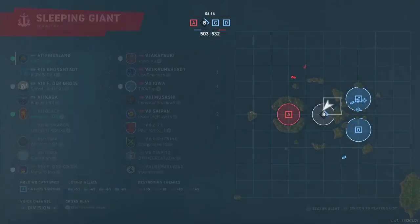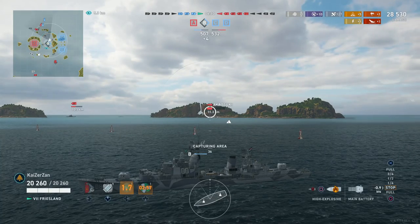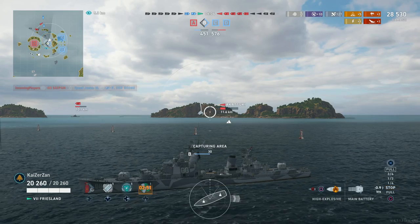It looks like he's standing off from the carrier trying to dodge bombs. A very nice hit there on the Akatsuki by the carrier — kudos to our carrier player, who turned out to be a Kaga, not a Pobeda. A very good carrier player on our team; he managed to absolutely smack that Akatsuki.